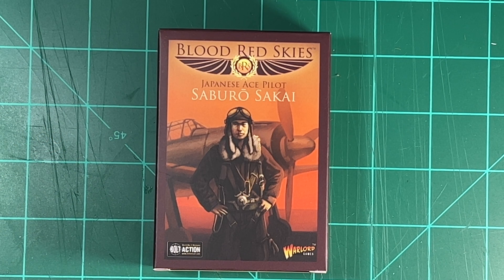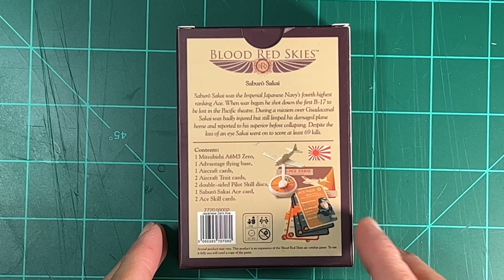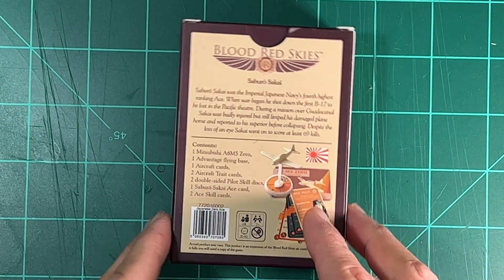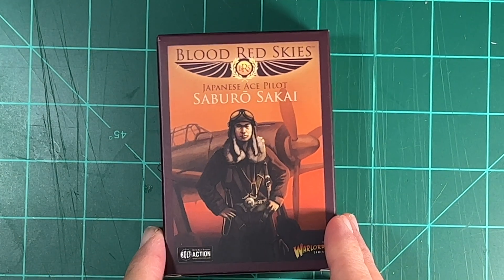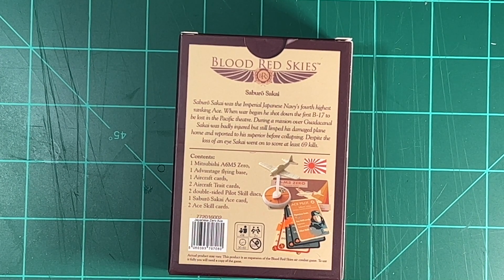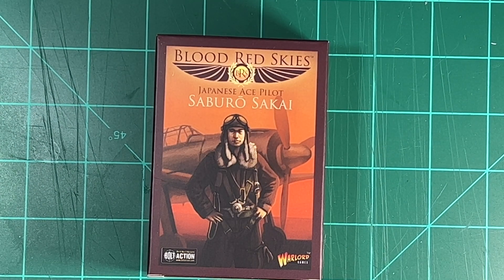Here it is - Blood Red Skies: Japanese Ace Pilot Saburo Sakai. This is a wonderful addition to your Japanese forces in the game Blood Red Skies, especially if you have the Battle for Midway two-player starter. In this box you're going to get your Mitsubishi A6M5, an advantage flying base, an aircraft card, two aircraft trait cards, two double-sided pilot skill discs, one Saburo Sakai ace card, and two ace skill cards.